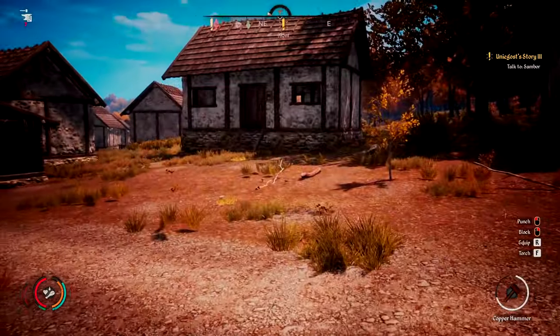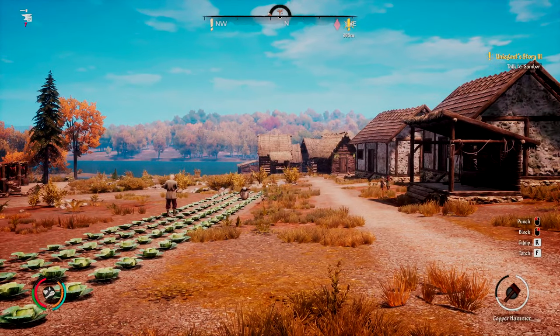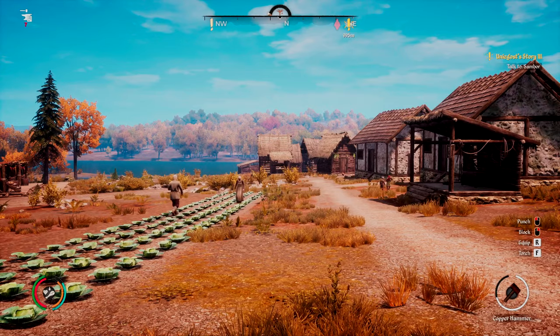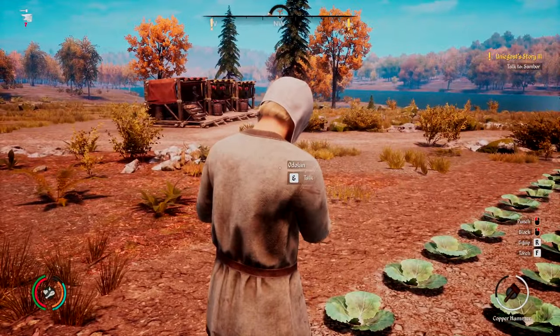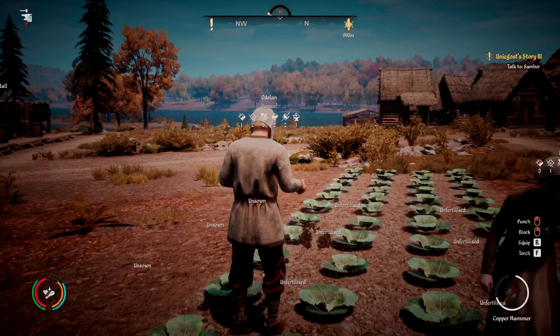Now it does deplete your stamina — I guess you're just super focusing — so your stamina is going down and you can't hold it indefinitely. But in terms of using it with your villagers, it's a really good way to see what their skills are without even having to talk to them. If you press and hold Alt, you can see his skills as he's walking away.